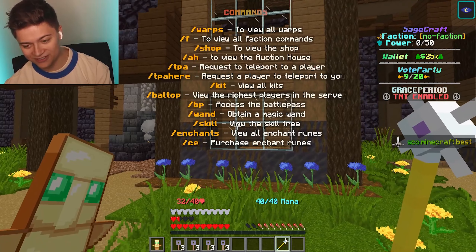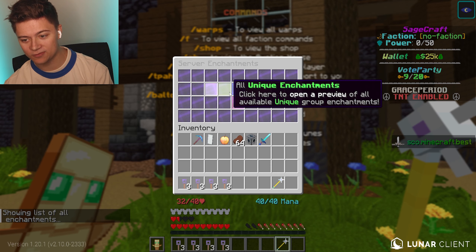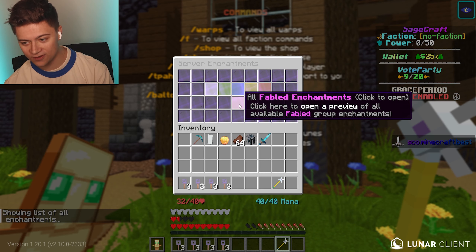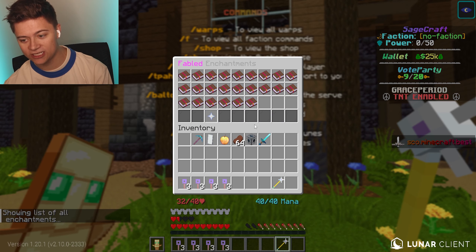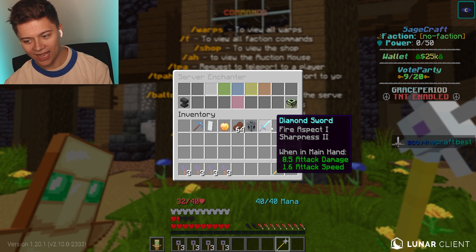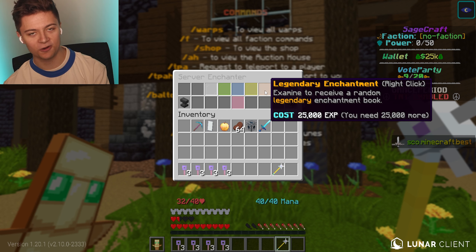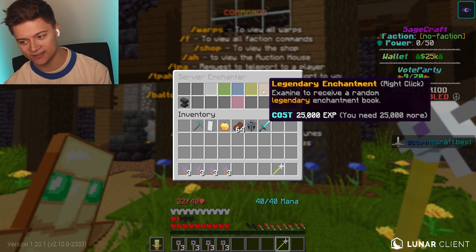This server has so much custom stuff. The Sasha enchants on the server are also pretty epic if you want to take a look at all of their custom enchants. We've even got fabled enchants which are actually custom — wow, there are literally so many on here. You can use slash CE if you want to go ahead and buy one.